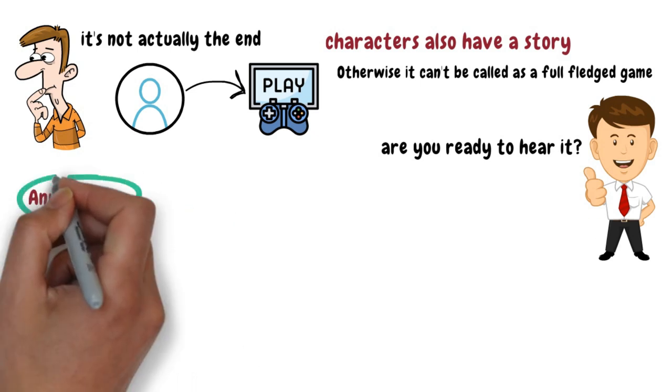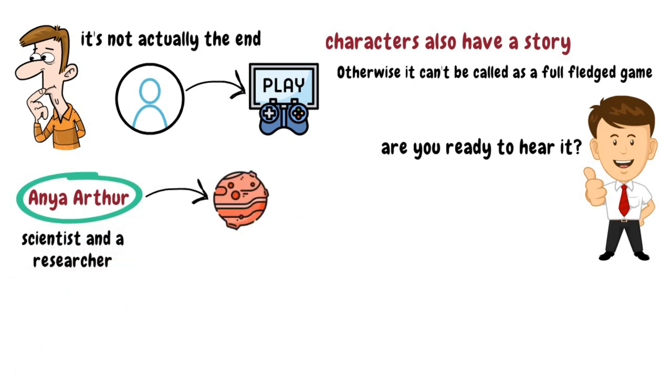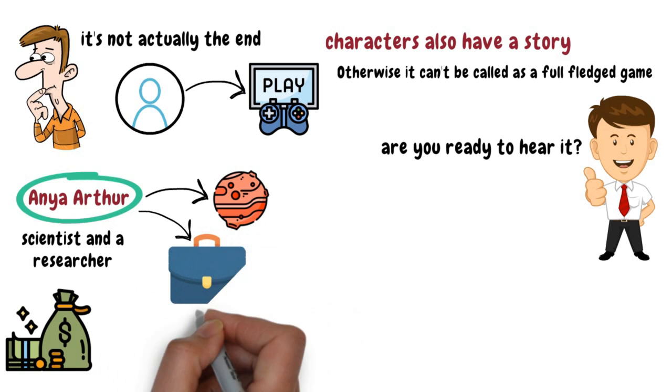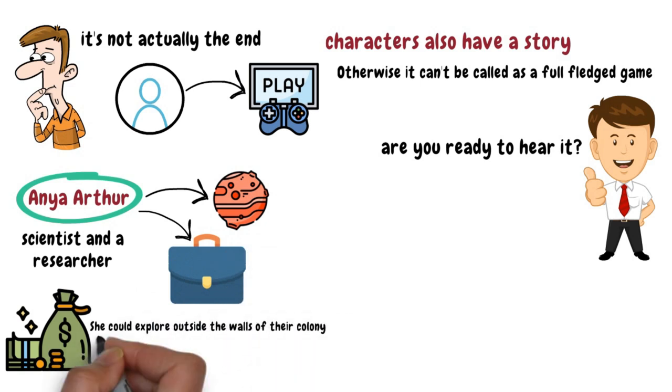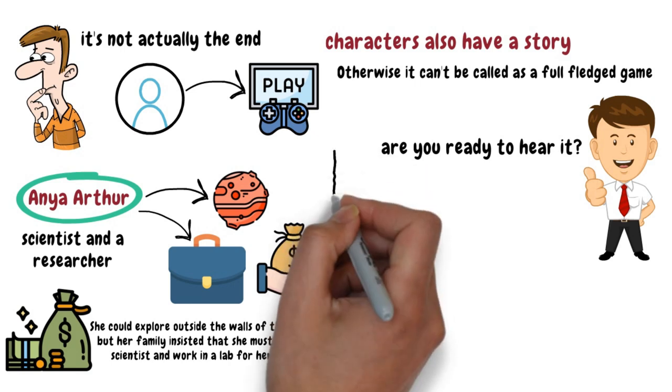The first character is called Anya Ahur, who is a scientist and a researcher. Anya was born on Mars and comes from a rich family who were one of the first people to move to Mars. She always wanted to have a job where she could explore outside the walls of their colony, but her family insisted that she must become a scientist and work in a lab for her safety. Her curiosity about the outside world cost her an arm.